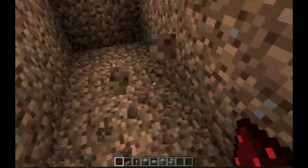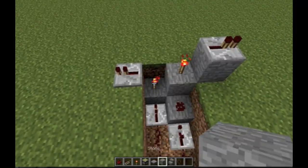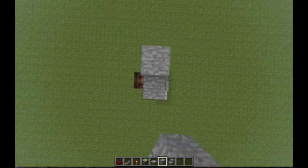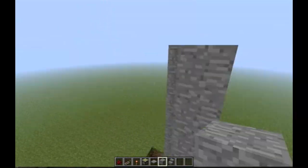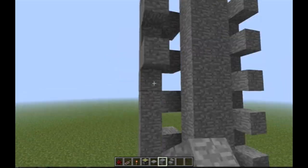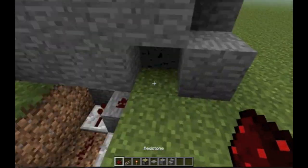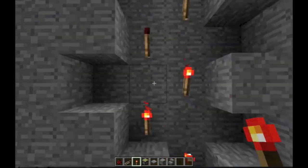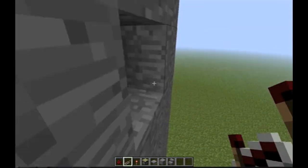Now I'll be showing you an elevator — a simple, really compact elevator. All these repeaters will be set on one, except for the one down the bottom, and that will be set to one more than the one on the left. It shouldn't be too hard to follow this, so you should be easily able to do it. Just check out the lights — same with all the blocks — and put all the repeaters facing inwards.